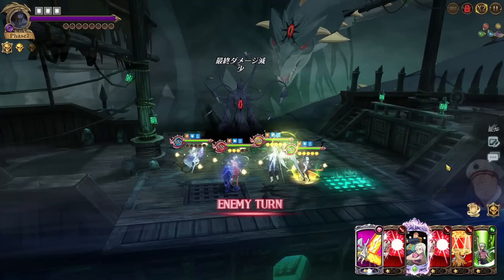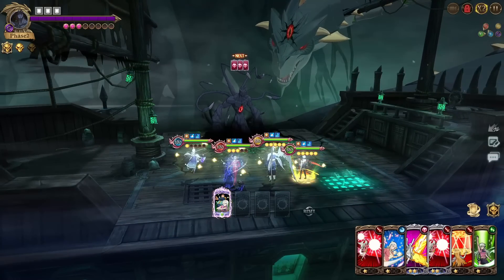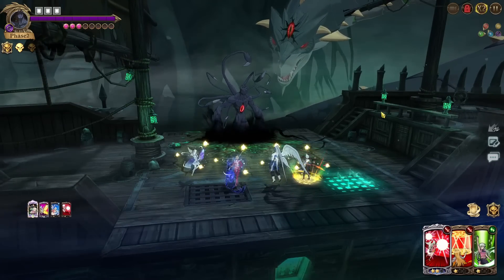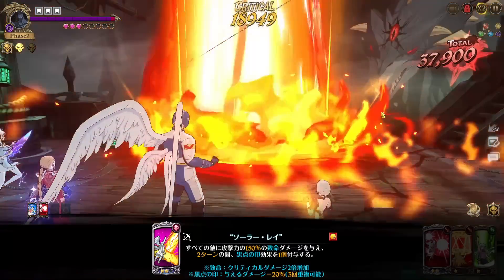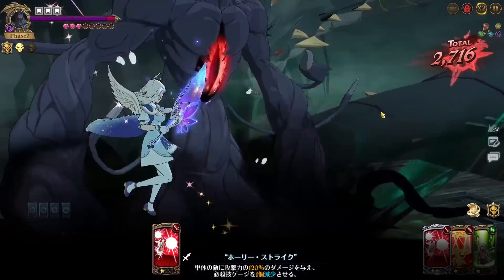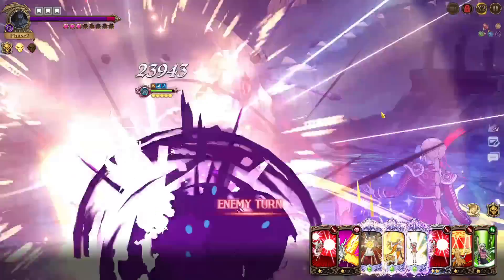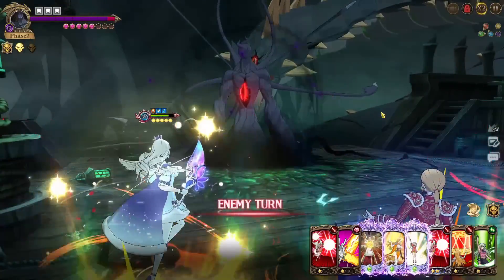He's able to do a ton of damage on this phase, so that's definitely something to think about. We're just going to waste cards here — we need specifically a rank three pierce card to shred the gauge instantly. If we don't get a rank three pierce card, a rank two should still do almost 50%, so maybe a rank two plus a double ultimate might be enough to shred the gauge. We'll have to test it.